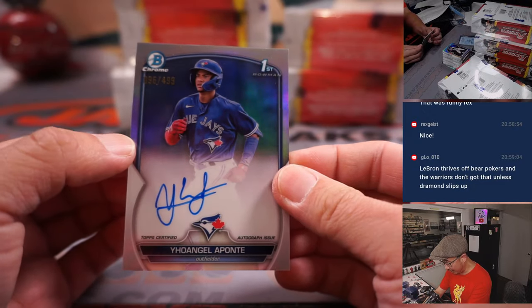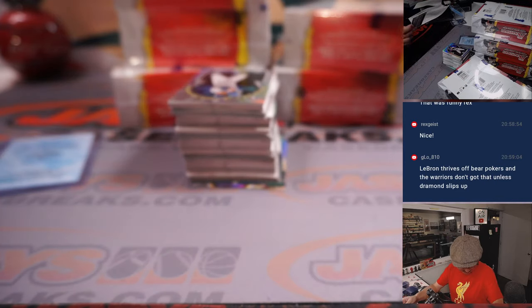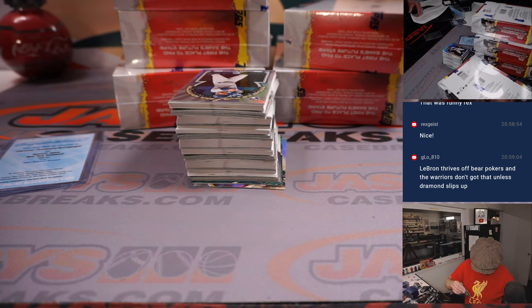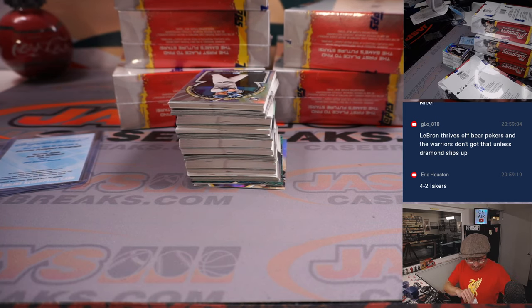Our third auto is Yoangel Aponte, 96 out of $4.99. That will be for Ed Peay — you have the Yoangel, Seiya Suzuki, and Matt Olson combo.